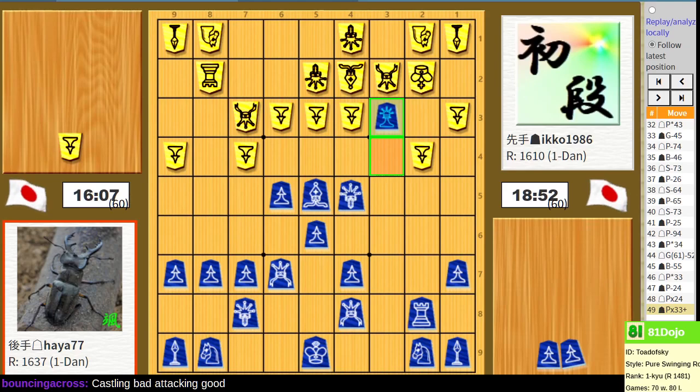First Senta sacrifices the pawn on the rook file, and now does this exchange. The point of sacrificing the pawn on the rook file is that at some opportune moment the rook can capture, and if this silver is anywhere other than 3-2, the rook might be able to promote after capturing, or there might be some other forcing continuation. So silver has to stay put.